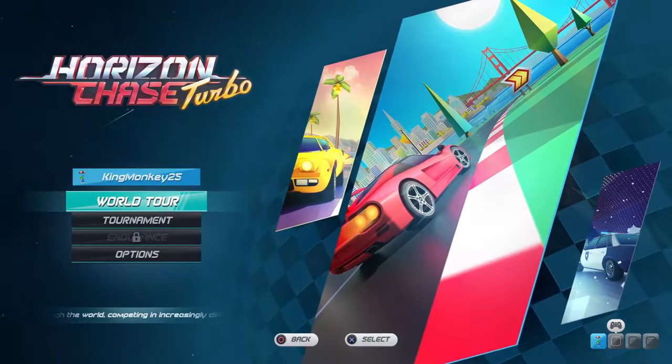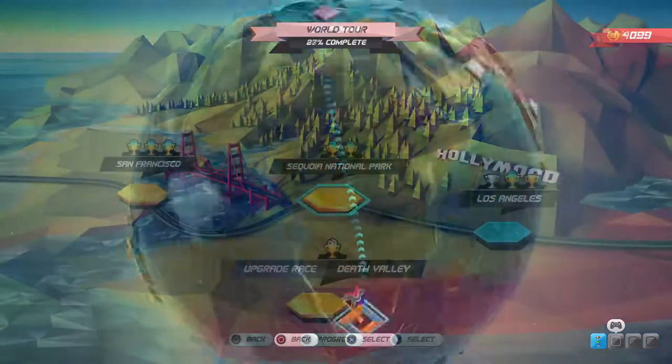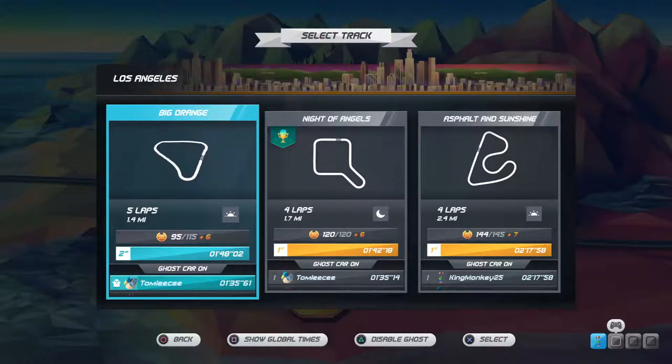Upon starting the game you're presented with an opening screen with a few basic playing modes available to you. Much like an arcade game, a few quick choices get you straight into the action, so there's no messing about with car classes, suspension, tyre types or ride height.